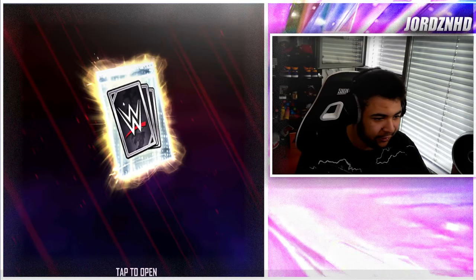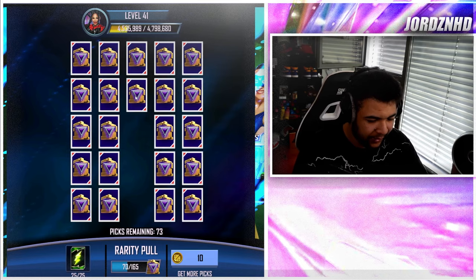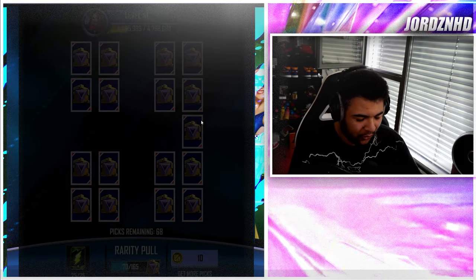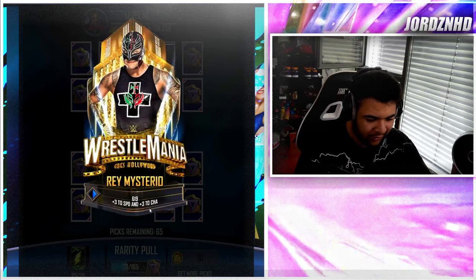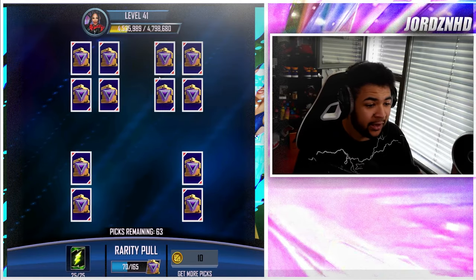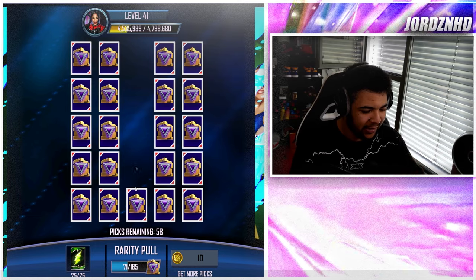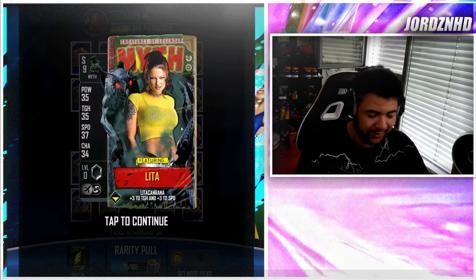We're just going to send the 74 picks now. As you can see I've got 74 picks — sending them now and we're going to get collectibles. With collectibles you sometimes get more, sometimes get less from your picks, but there's no reason I should be getting just one from this many picks. I like doing these videos — let me know in the comments if you enjoy watching them, because I want to show you the best ways to get the most out of the game. There's one token already.